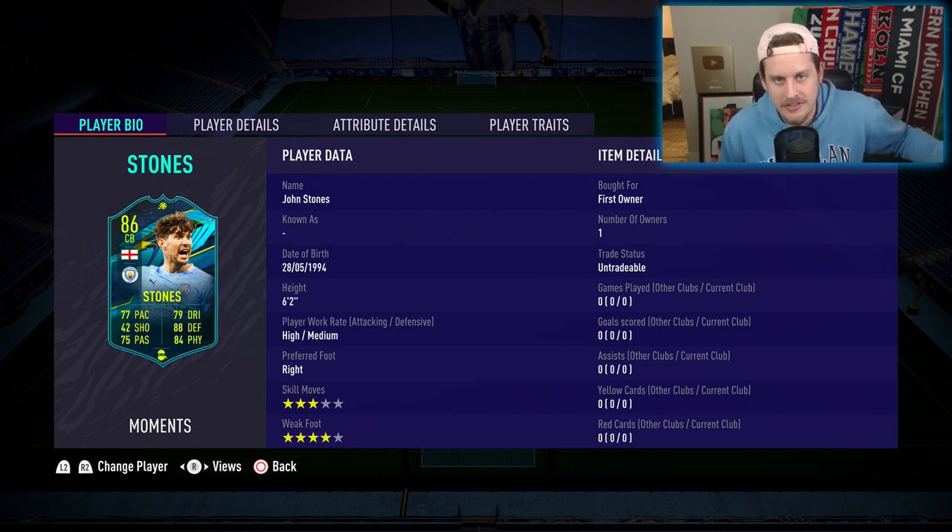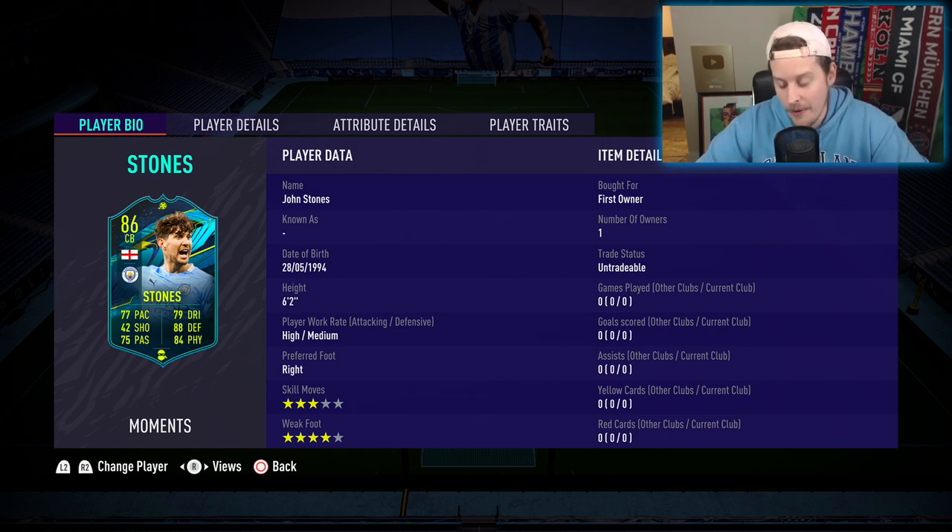I don't think anyone has used his 80-rated card, so I don't have anything to compare it with. But it is a massive upgrade over his base card. Comparing John Stones to what I think is the best center back in FIFA — the 85 Road to the Final Klostermann — they both have the exact same total in-game stats.